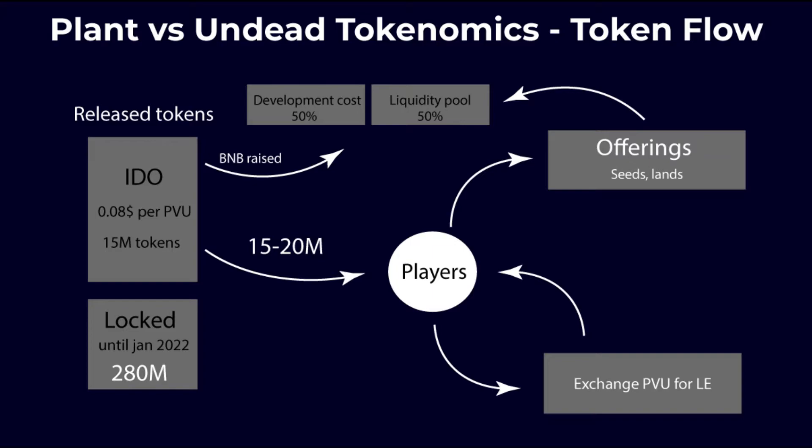On the left you can see the released tokens. During the IDO, they originally said they would raise about 9 million tokens. But later on in Telegram, they said it was 15 million tokens at $0.08 per PVU. All these 15 million tokens were distributed to the players.